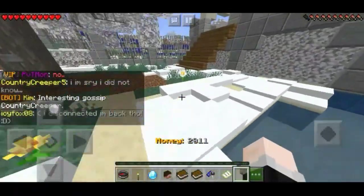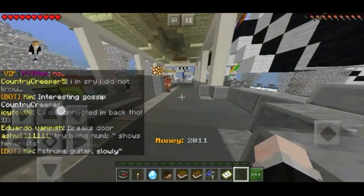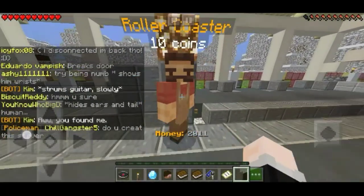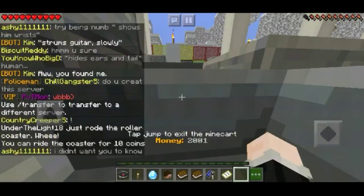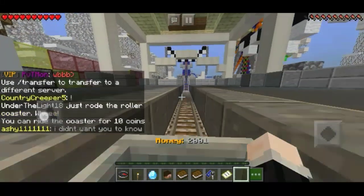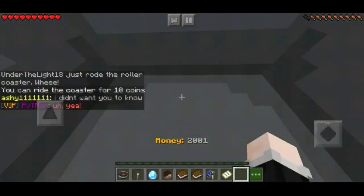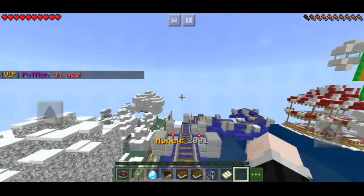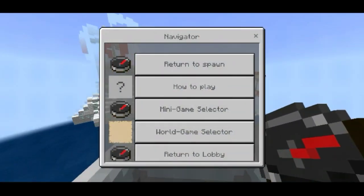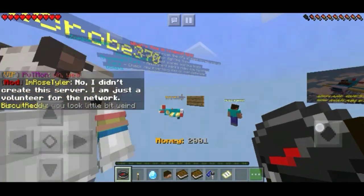You need 10 coins. I have my money — 2011 coins — and I'm gonna enter it. Make sure you don't press the jump button. Go here and count five seconds: one, two, three, four, five. Then press the compass, long press it, and press return to spawn.